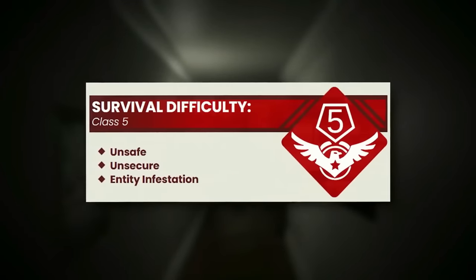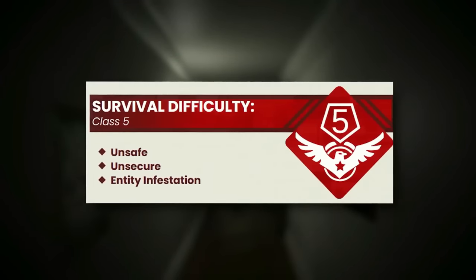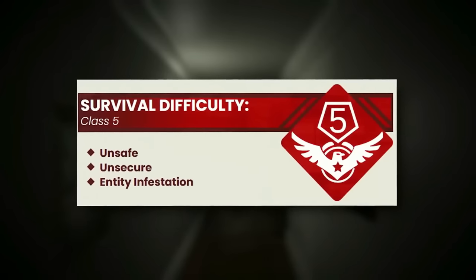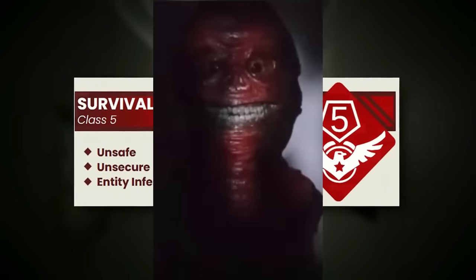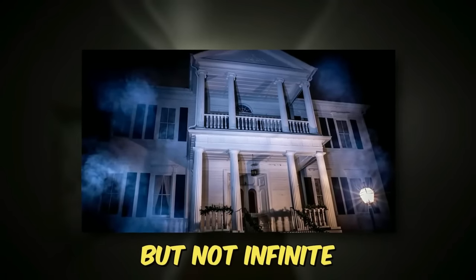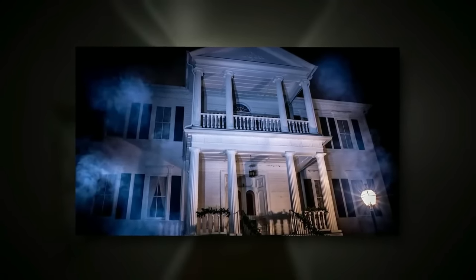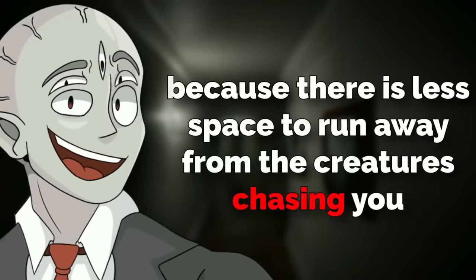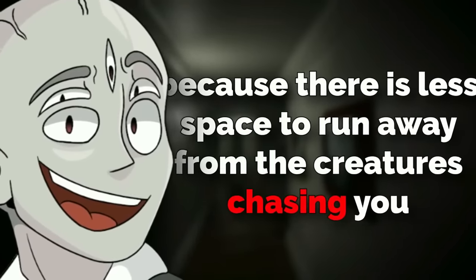Level 26 is classified as a class 5 difficulty and is very unsafe, mainly due to environmental changes and a ton of creatures chasing you. The level itself looks like a huge but not infinite urban household. That's one of the reasons it's so dangerous — there's less space to run away from the creatures chasing you. The level has some of the same properties as level zero, where some rooms and hallways randomly change and glitch themselves in weird ways that normally wouldn't happen in real life.